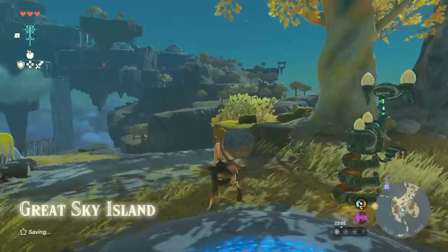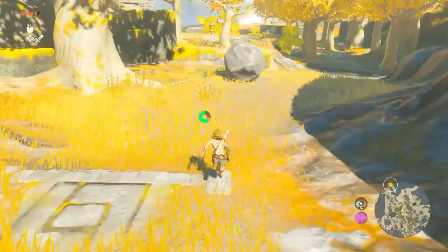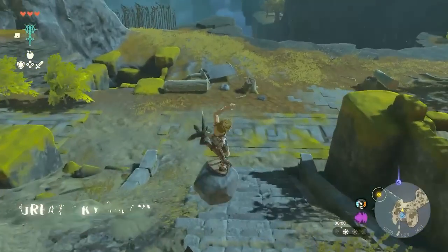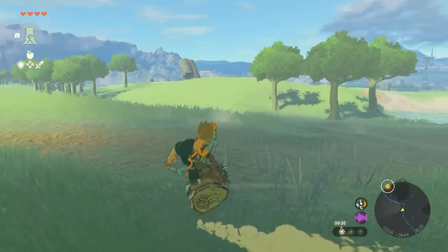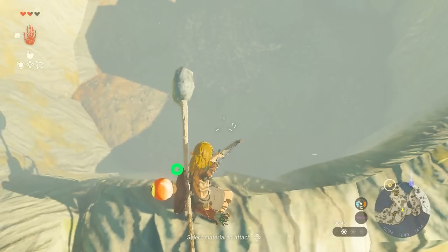Gameplay-wise, Link controls pretty much as we are used to from Breath of the Wild — the jump, the attack, the weapons breaking, all of that, even shield surfing. You will be very familiar with how he controls. Basically the entire game so far feels like Breath of the Wild. Pretty much feels and looks the same, except maybe the graphics are a tiny bit better.